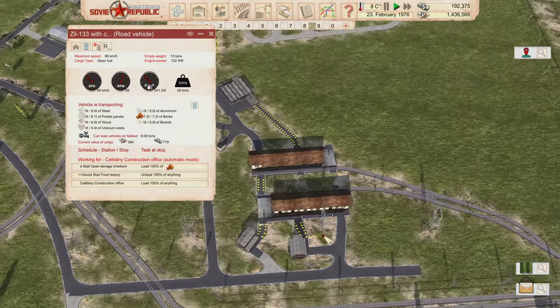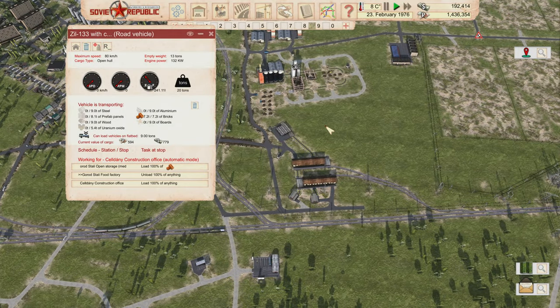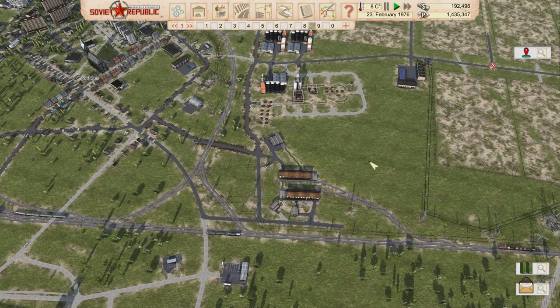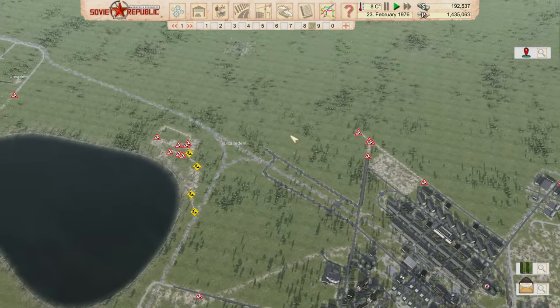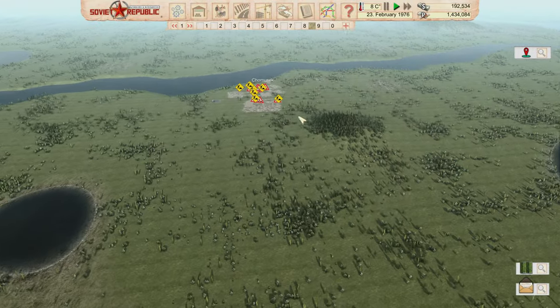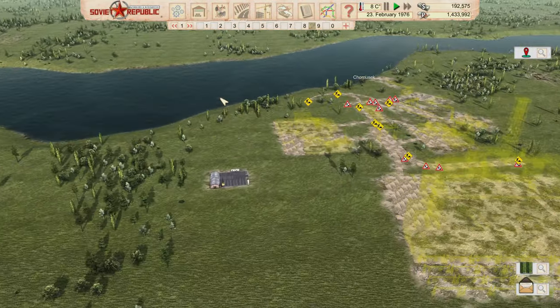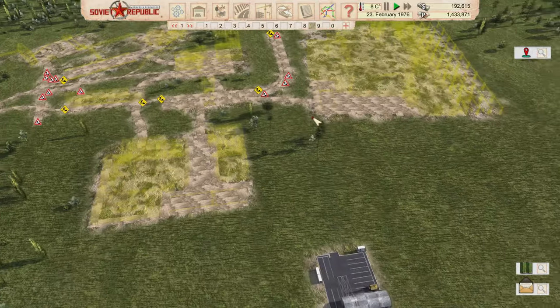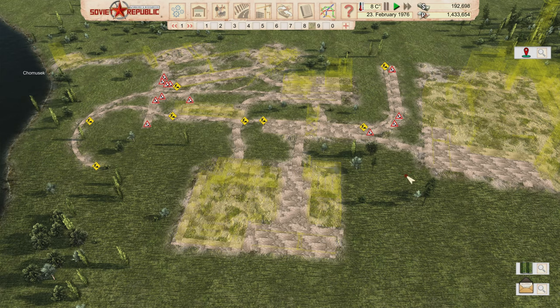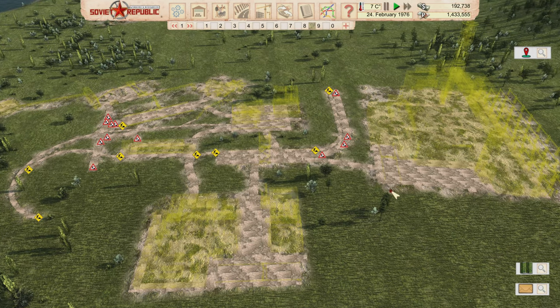We're gonna expand this and talk about how this agriculture area is going to be sorted, but before we get into that I have another change I need to make all the way over here. We're going to look at our nuclear setup and we need to make a modification to how this works, because of how these facilities work - they're a little bit different than a lot of other facilities.